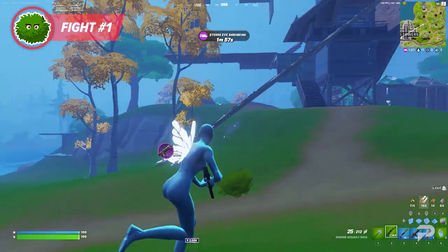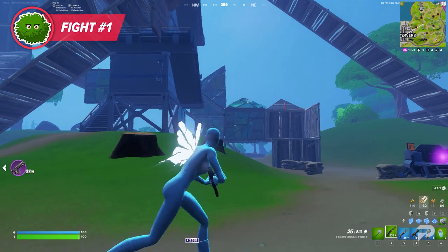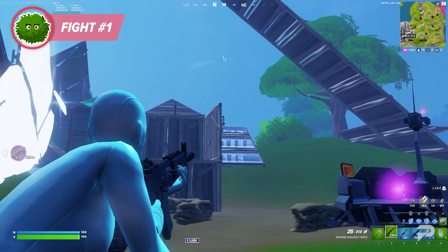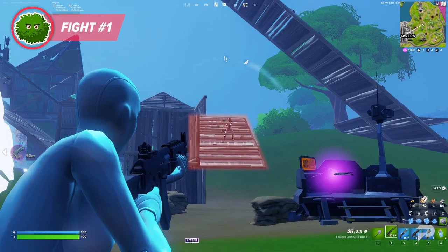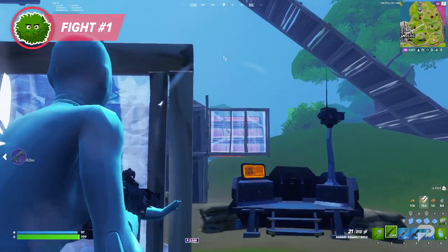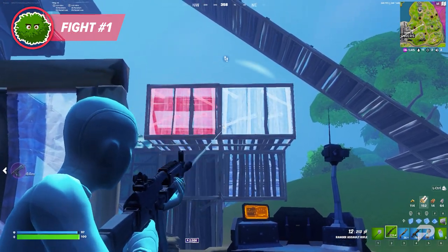In this first clip, the player approaches an old fight scene looking for a potential third-party play. Once he sees fresh metal and wood pieces finished building, he knows someone is nearby. The player sees the opponent sitting on a ramp, oblivious that somebody is behind him. He uses this to get the go-ahead, landing 32 and 48 damage AR attacks as the opponent builds towards him. The player then attempts to get some bleed-through spray damage.